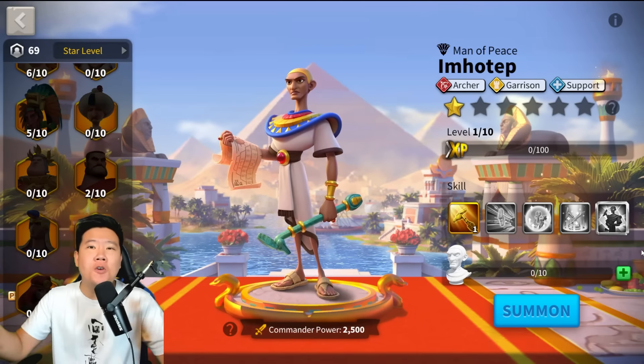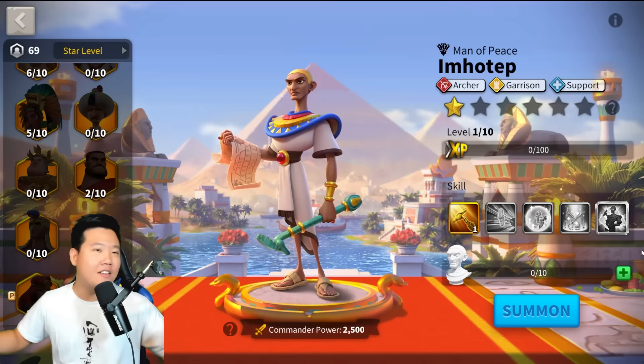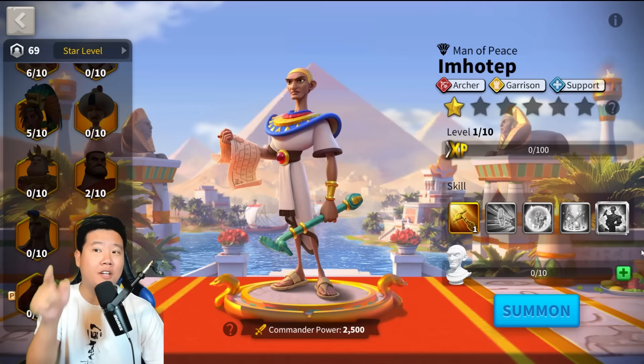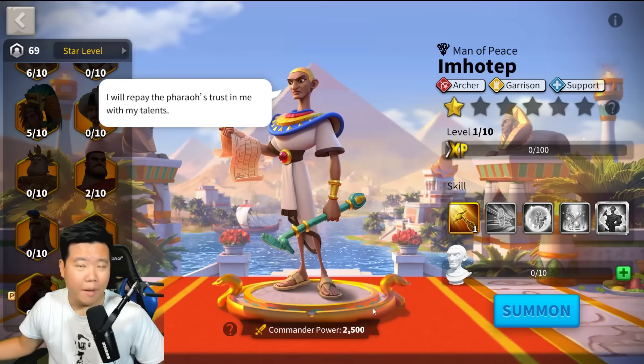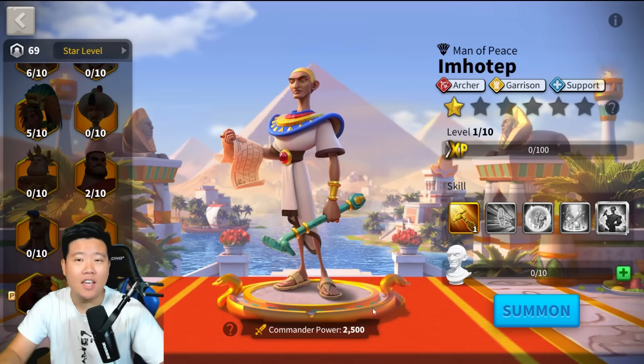We have a brand new commander in Rise of Kingdoms — an epic commander that's going to be loved by many players: free to play, low spenders, and everybody. It's really cool. I looked at the skills and it's amazing. Today we're going to be using up our gold keys and summoning Imhotep. Let's see if we can actually get Imhotep in the tavern chest. My name is Shinchi42 and we create regular Rise of Kingdoms content.